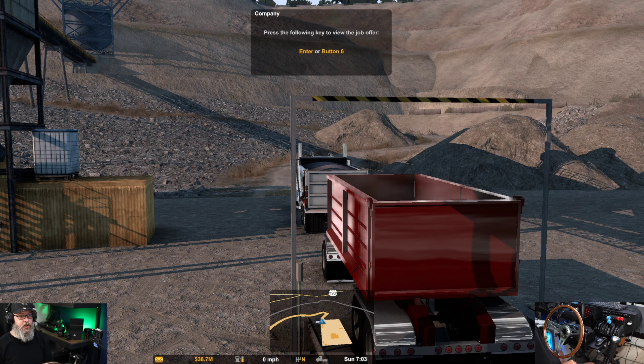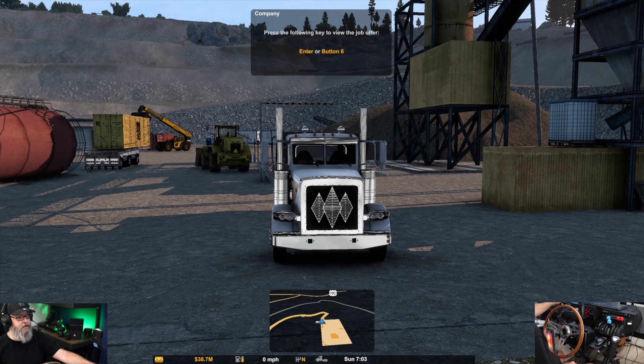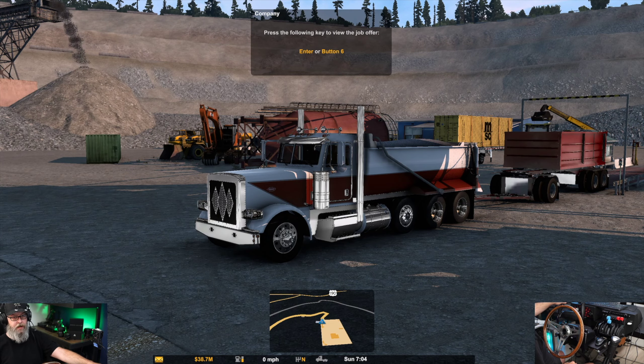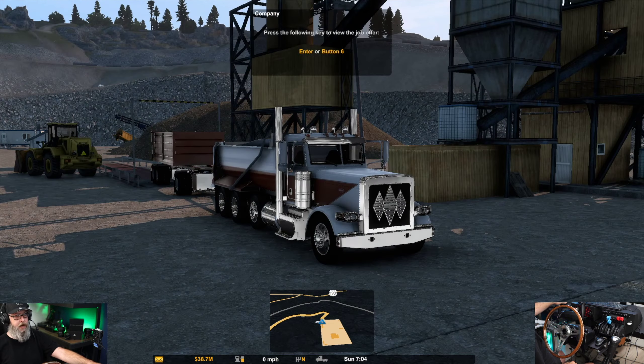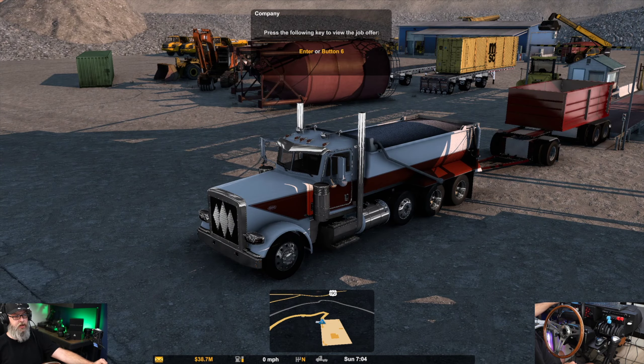Hey guys, welcome back to the channel and welcome back to American Truck Simulator. We are at Matt VT's Livingston Quarry in Texas. We have Pinga's 379/389 dump truck version and the dump trailer that goes along with it. We already picked up our first batch of gravel on the truck, and now we've got to get it loaded — I believe they have us getting some limestone, and we're taking both of these over to Waco, about three and a half hours game time.